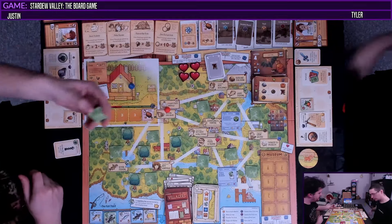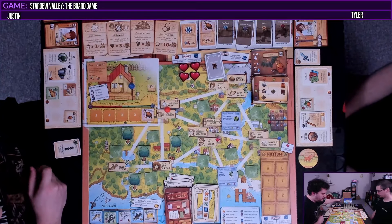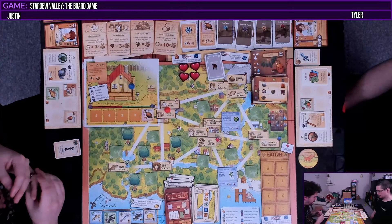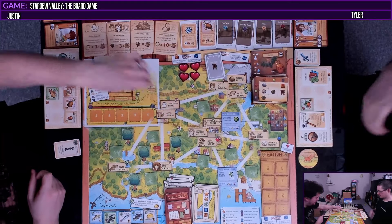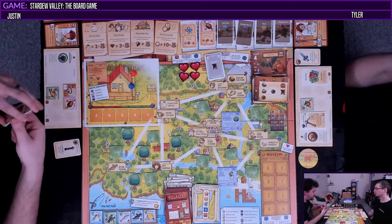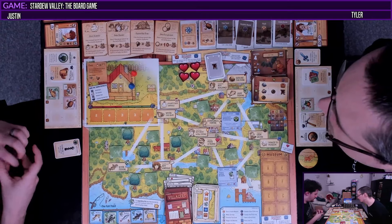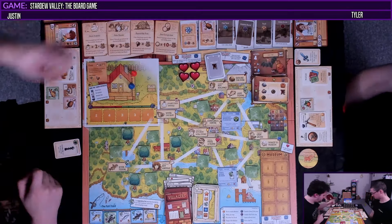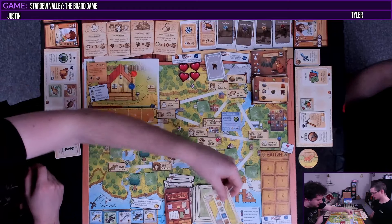This actually means we get the heart back for this one. I'll water this crop, get this over here, and I'll upgrade my watering can to copper. So when I water all crops, I move them two spaces. Then end of turn effects — you can only do one of them. That was only the second day of summer!